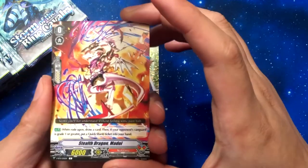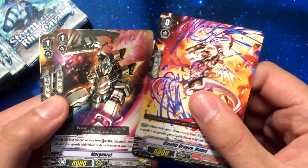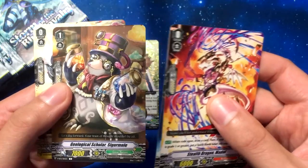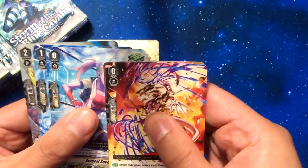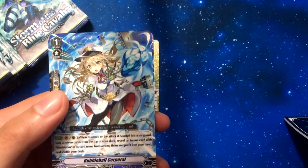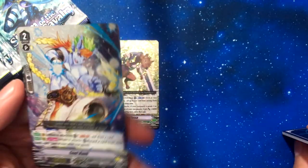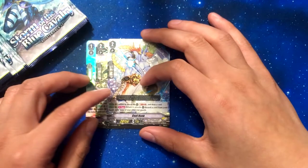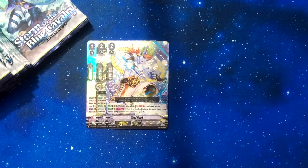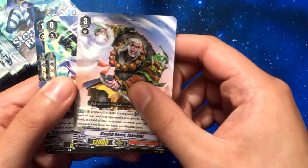Stealth Dragon Medoi which is a new Nubatama starter. Morganrot. Geology Scholar Sigur Moller. Cannonballer. New Heel Trigger, Ernest Second. Bubble Ball Corporal, which is another Maelstrom card - pretty cool. And we got Cool Hank which is for Nova. I think that's one of the few cards I wanted. It's a Re-Stander. I have a Nova Grappler deck - it's the Fighting Fist Dragon one. I love that deck and I love the gameplay mechanic for it.